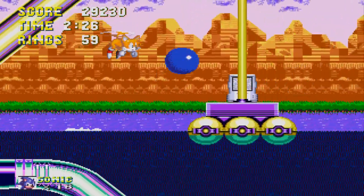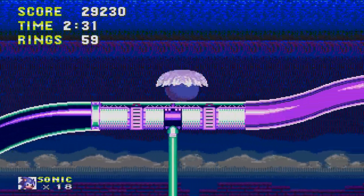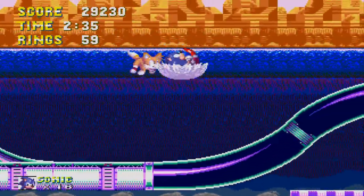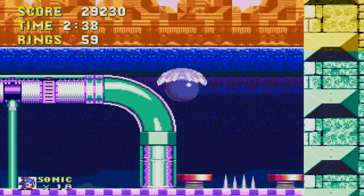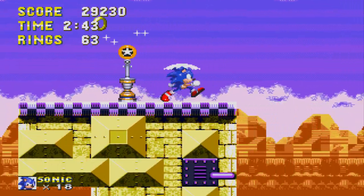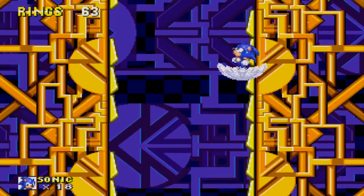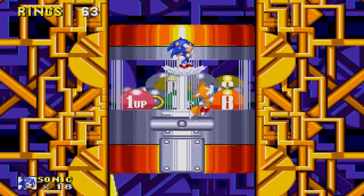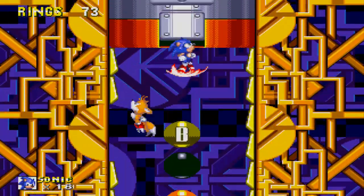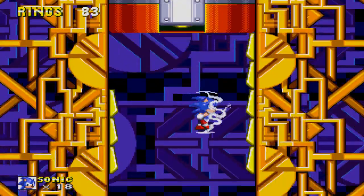I wonder if that's Sandopolis in the background — it kind of looks like it. It just takes you downwards after this. It's so hard to believe this entire game takes place on just Angel Island. Sonic is on the Flying Battery, then Sandopolis — the Flying Battery must... that's what I've never understood. Angel Island must be massive considering he's on a big ship and he still ends up being on Angel Island. Angel Island seems like a world — it's never-ending. It's a floating island but it's gigantic, and of course the only inhabitant on the entire thing.